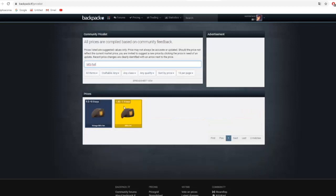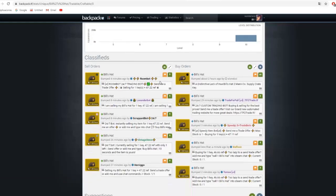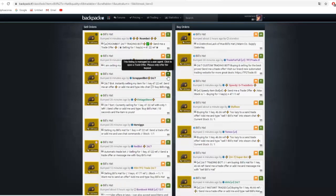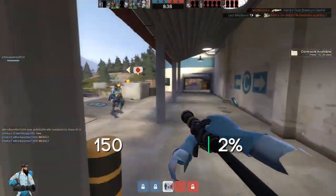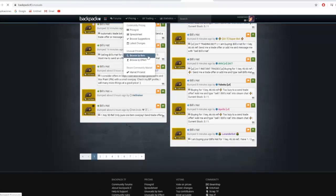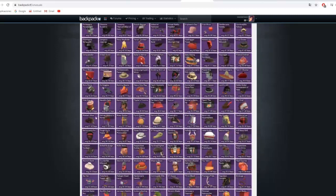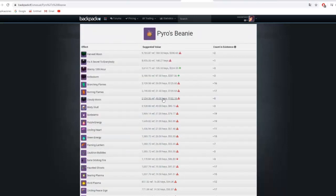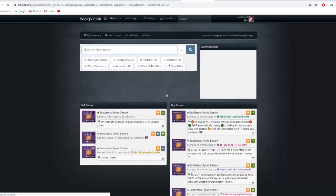If we want to acquire an item, we click on its price and go to Item Information. There we will find the people selling the item and the people buying the item. The offers on the left side are people or bots selling the items, and the offers on the right side are people or bots buying the item, so be careful with that. If we want to see the price of an unusual or unusual taunt, we go to Pricing and click on Browse by Item. There a series of cosmetics and taunts will appear, from which we choose the one we want, and then choose its effect. At that point the people selling the unusual will appear, along with the people buying it.